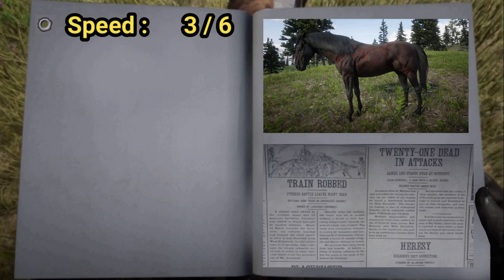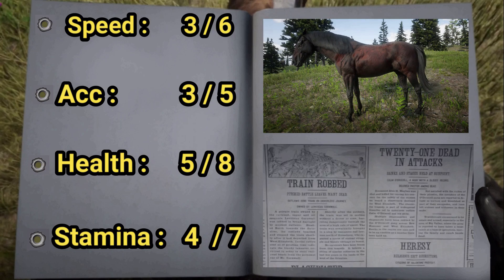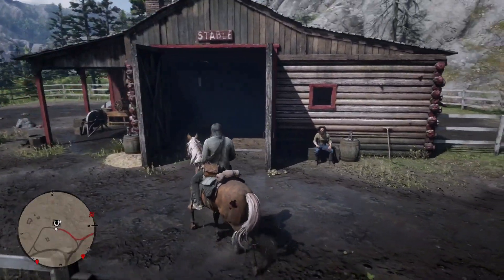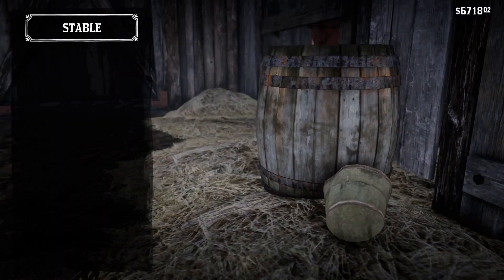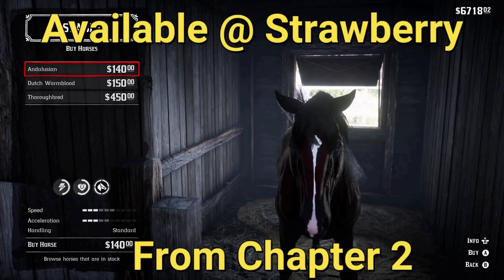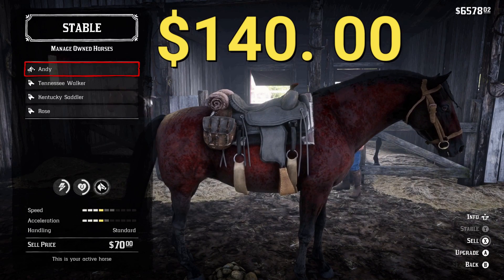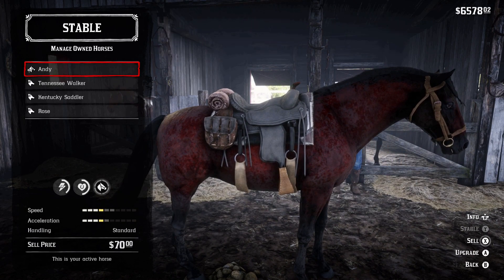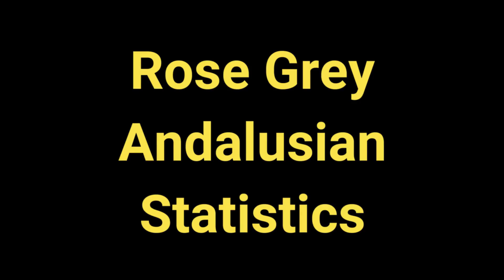Speed maxing at six, acceleration maxing at five, health five, stamina four — and with some bonding, health maxing at eight, stamina maxing at seven. The dark bay Andalusian, also known as the pure Spanish horse, is available from the stables at Strawberry from chapter two. This horse, with its thick mane and tail, will cost you a hundred and forty dollars.